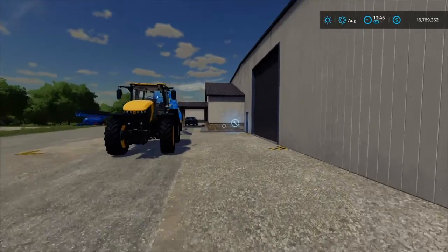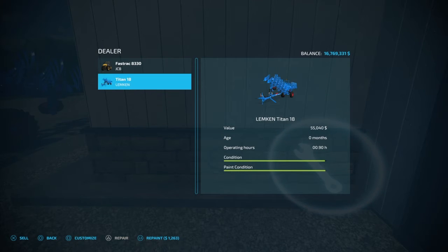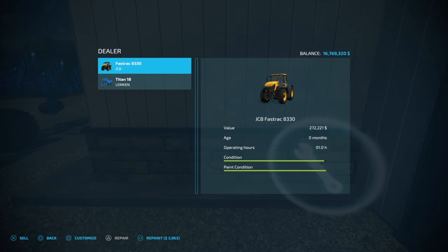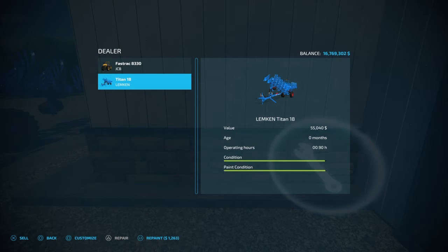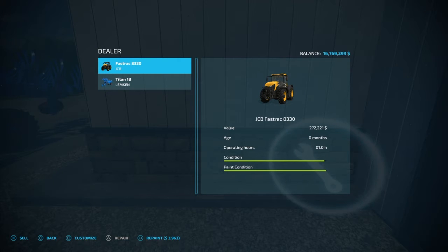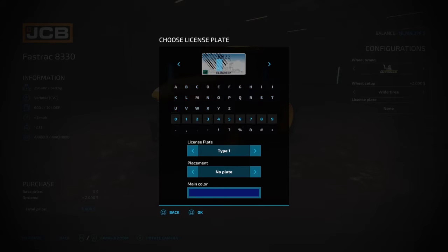You can bring equipment to the workshop wrench icon, and you can tab between your equipment. It says triangle to repair — right now the vehicle is in good condition so it doesn't need it. You can also click repaint to repaint the vehicle and fix paint chippings. If the tractor is older or used, it'll probably need repainting. You can also customize your vehicles — change tires and the license plate.